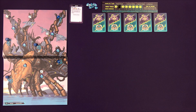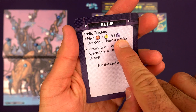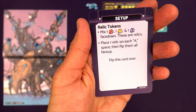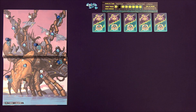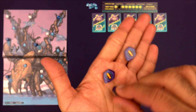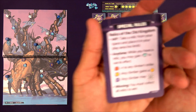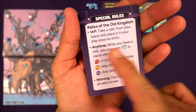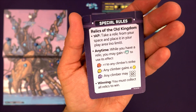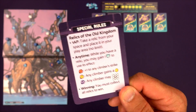For this scenario, the special setup tells me to take one alpha token, one beta token, and one delta token, flip them upside down, and place them randomly in the A spaces on the board. The scenario card gives special rules called 'Relics of the Old Kingdom': spending one action point lets me take a relic from my current space into my play area, and I can hold as many relics as I want. Normally I can only carry one mushroom, but these relics are special.